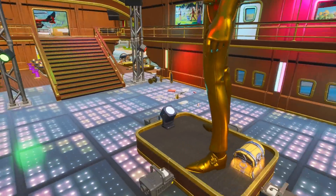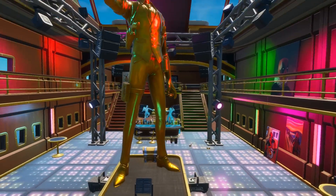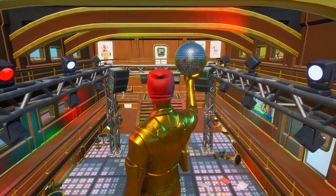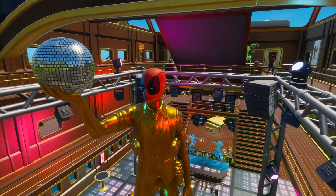Here's the actual party ballroom where you come in and dance. All you have to do is visit this location and you'll get the freestyling music pack. Deadpool's even put a mask on it.